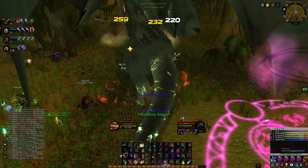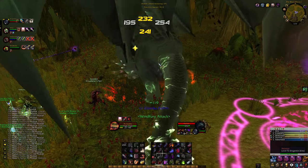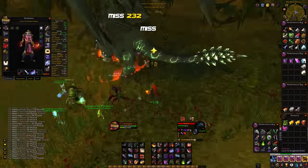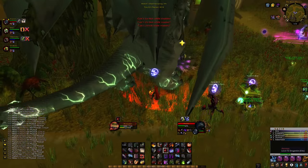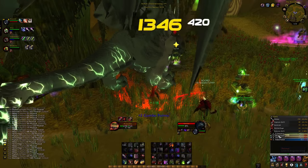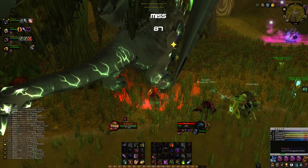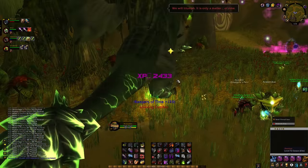After copious amounts of Black Morass runs — honestly pretty chill, even as a Sub rogue — I finally hit Exalted with Keepers of Time. About 1,200 rep per normal, 1,900 per heroic. Fun fact: I hit Exalted before hitting level 70. My DPS was never anything impressive, but I've made peace with that as a rogue in PvE in the Burning Crusade. The payoff in PvP is definitely worth it.